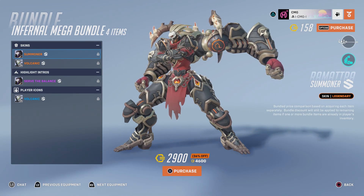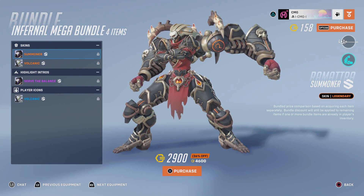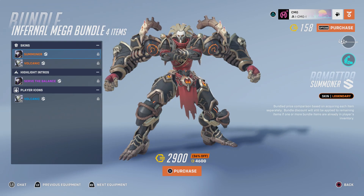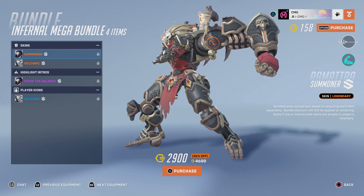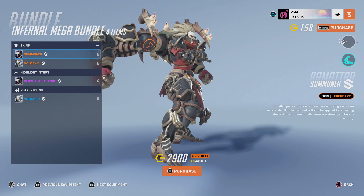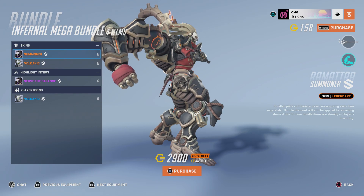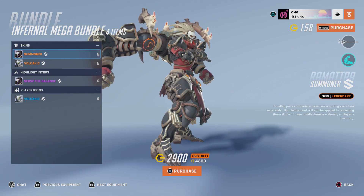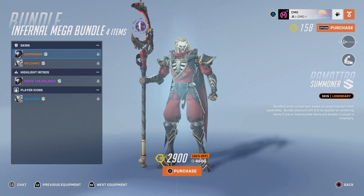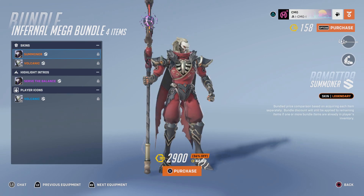And that is his nemesis form. I think there are some subtle differences to the skin itself, but as you can see, you've got some candles being lit up in his nemesis form, which looks really nice. There's a nice skin there for Ramattra.